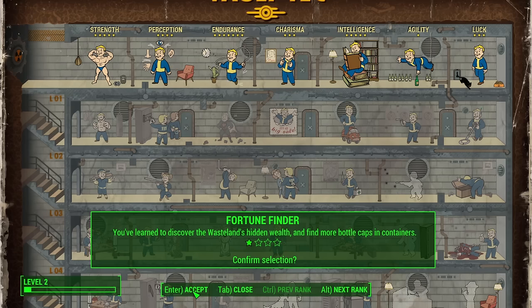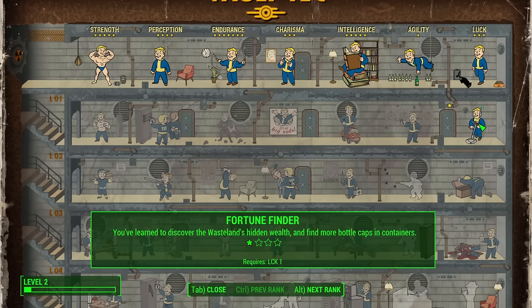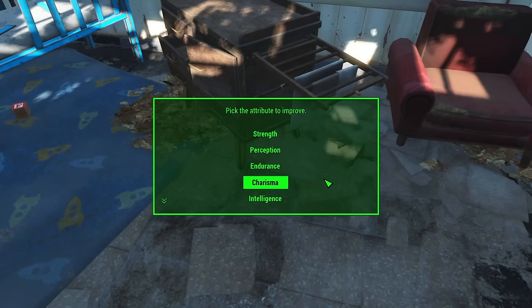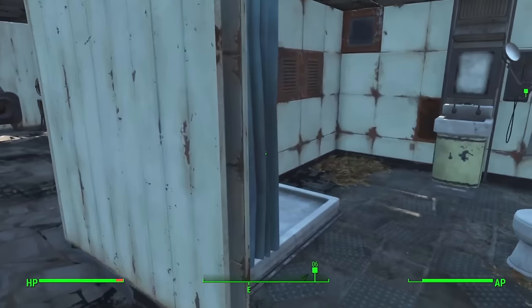We level up and the very first perk point goes into Fortune Finder rank one, so we can find caps in containers. Between Fortune Finder and Scrounger, these two are going to be the backbone and our two most important perks this run by a country mile. We also get Shaun's book from our residence for +1 Endurance, so now we have all the stats we'll need.